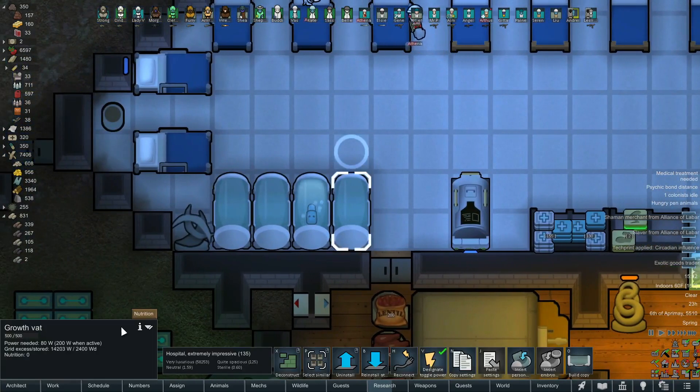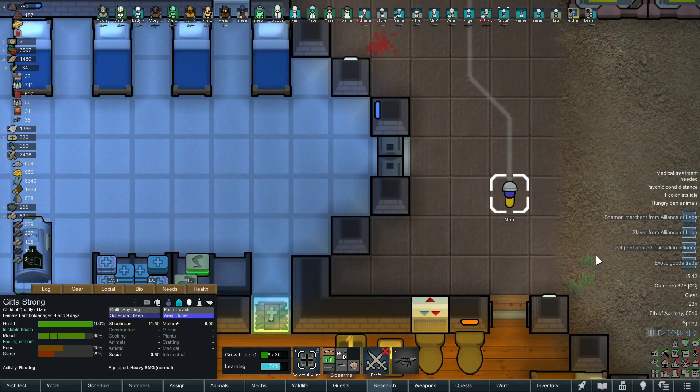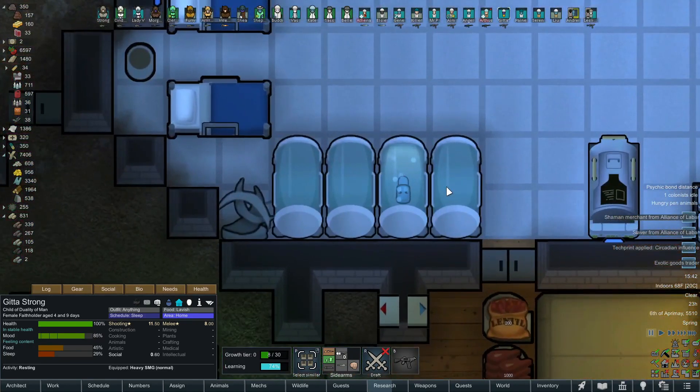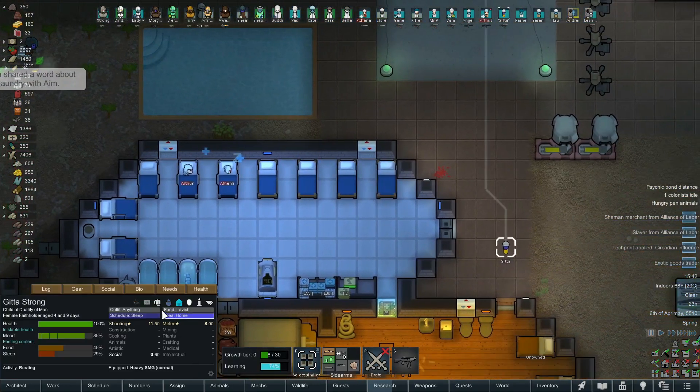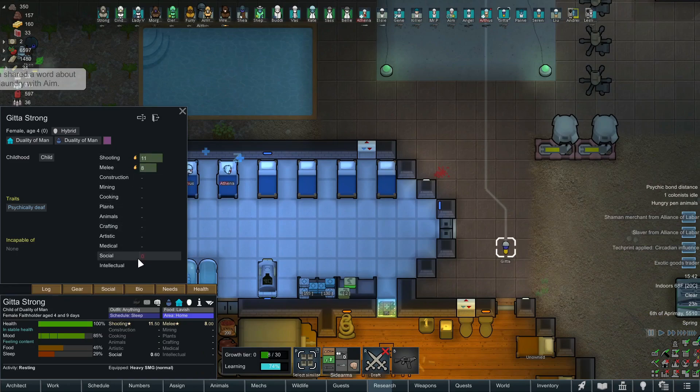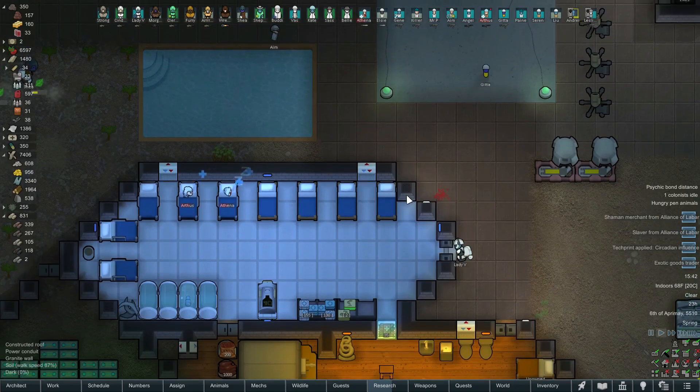We just had one kid ejected from the growth vat — little Gita. She aged up to four years and nine days — she stayed in there a little longer than normal. I had to manually eject her. Normally when they hit three years old you get that growth moment, but she didn't get a growth moment, strangely enough. But no big deal — I've got so many kids at this point I don't even care.